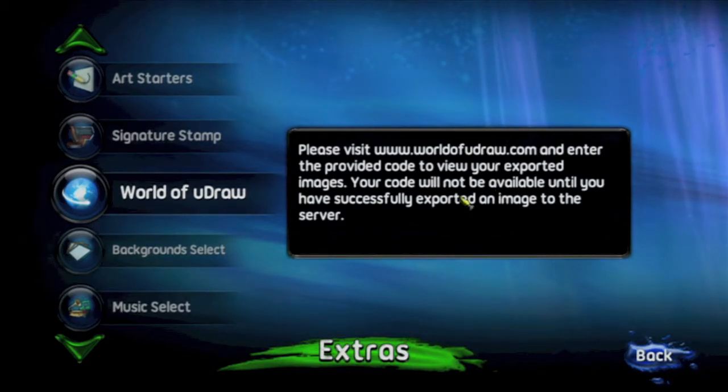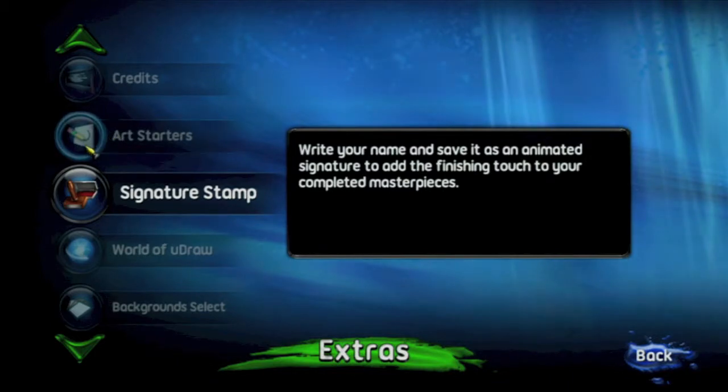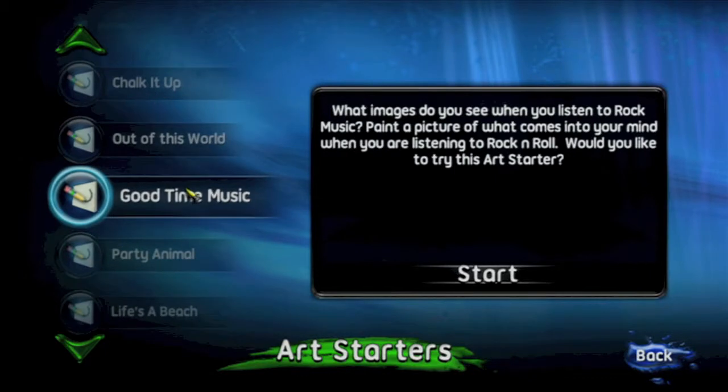You want to head into Extras, go into Art Starters, which is going to be on the top. Click on it and then go through all those menus and then you want to pick the starter.